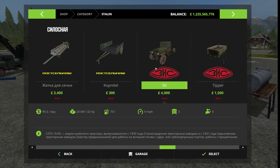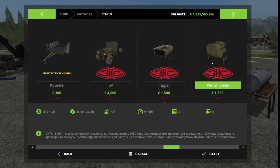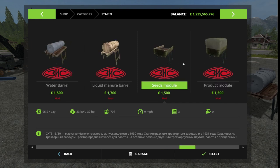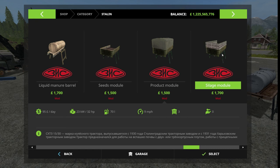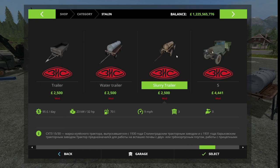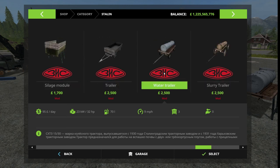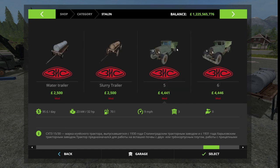So we've got the 5V with: the tipper, petrol trailer, water barrel, manure barrel, seed module, product module, and silage module. There are also some trailers — I don't have those laid out, they're in other packs. They're the same model as the modules but just have wheels on them; there's nothing special there.